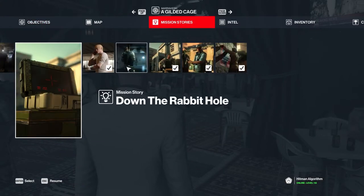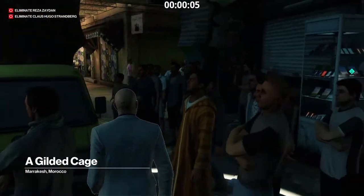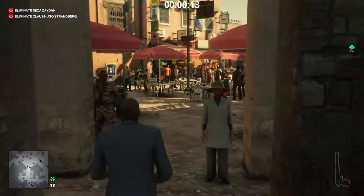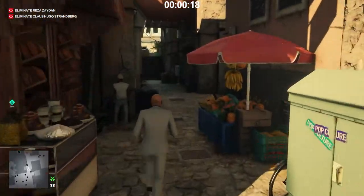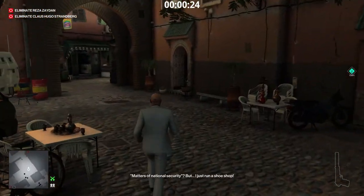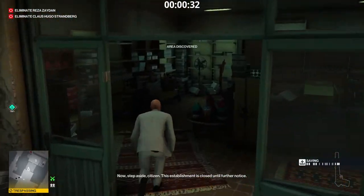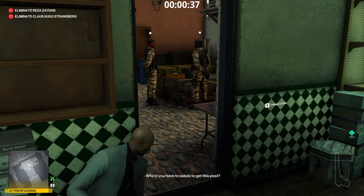Let's activate the mission story and completely ignore the marker. We go to the shoe shop. Let's see if we drop in on the conversation. Not bad, huh?